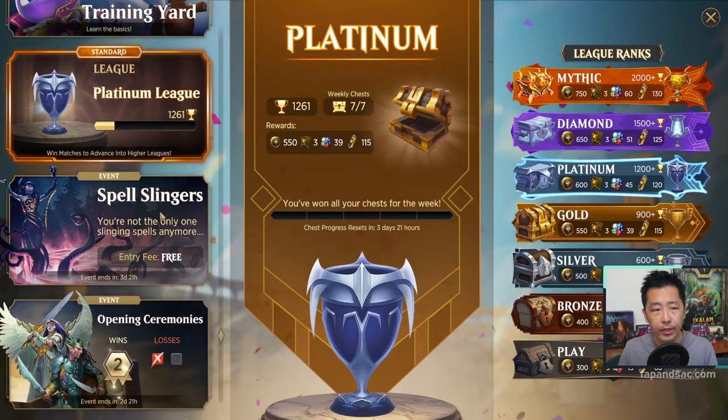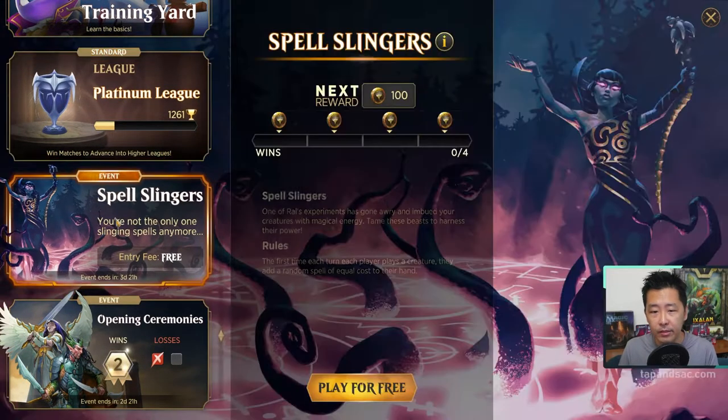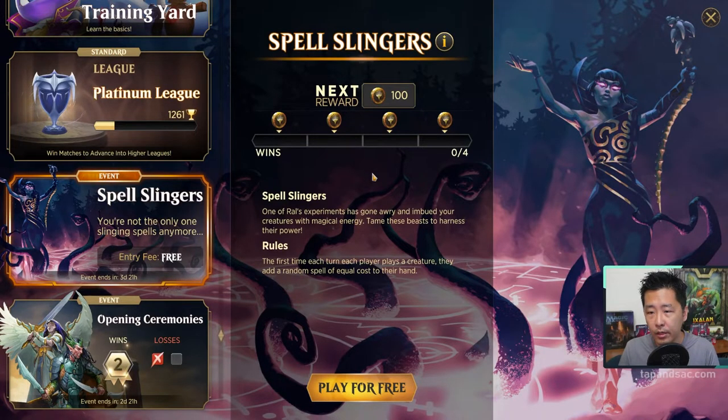The events will be on the left. So there's a new event called Spellslingers. Free entry fee. The rules are: the first time each turn each player plays a creature, they add a random spell of equal cost to their hand. So you're getting more cards to play, which is good, but it only happens one time each turn.